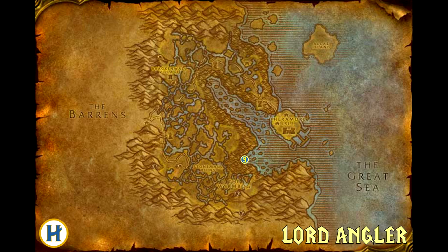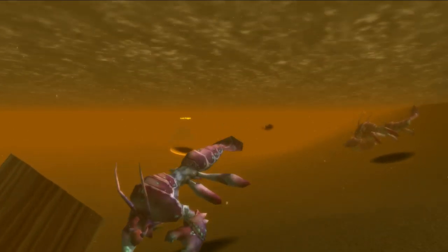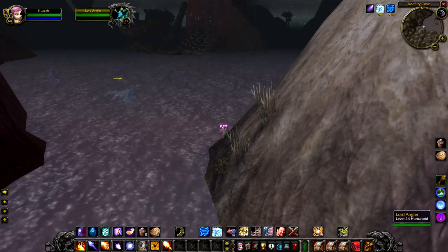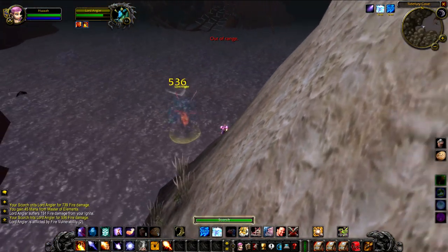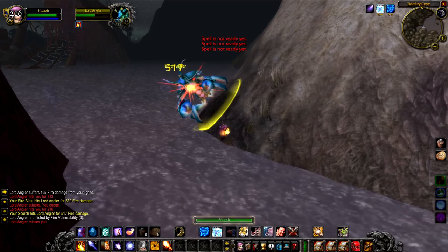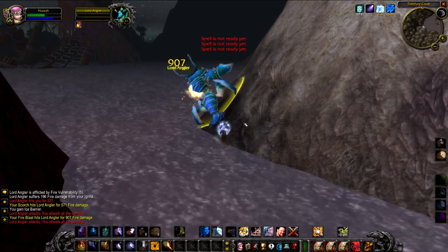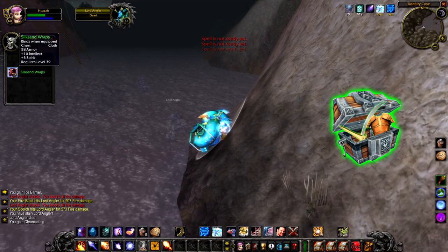Up next we have Lord Angler, a level 44 Makura that hangs around to the east of Stonewall Ruins, to the north of Wormbog in the little bay area where the sunken ship is. I believe this is near to where Nat Pagel is as well. This guy is normally surrounded by other Makura, so he can be a bit of a pain to fight. One thing to note — on some classic sites this guy is listed as a 48 or 44 elite, but from my experience he's just a regular 44 with a bit of armour. And he drops a random green as well.